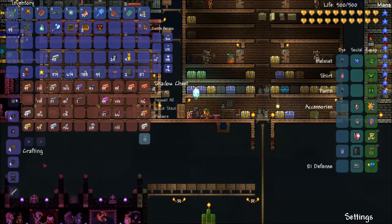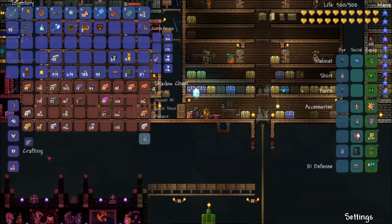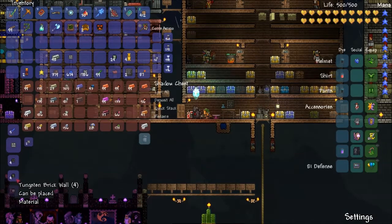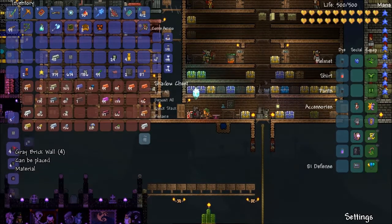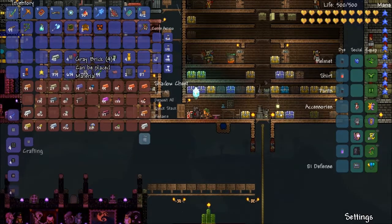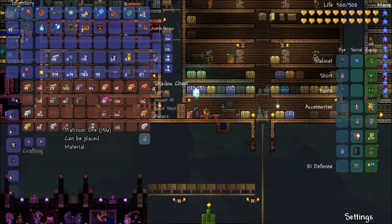Let's see here. I think I need gray bricks in order to make tungsten bricks, maybe. What am I missing here? Maybe I need four — no, see, that's the brick wall. I don't want the brick wall, I want the brick. Maybe I need to have the actual ore. Ah-ha, there we go. So it takes the stone blocks — so I don't even need the bricks. It takes one stone block and one tungsten ore.